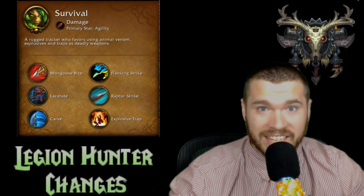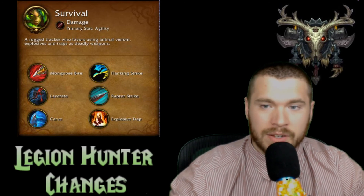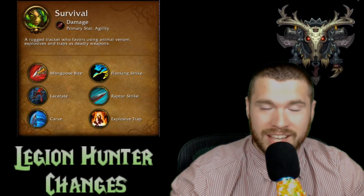Moving on to Survival, which is definitely the most overhauled spec for Hunter — they are completely melee now and are the only spec that can use traps. They still use their pet though. Their main ability is Mongoose Bite, a melee attack that deals increasing damage the more times you use it within a short window, so you want to spam that. Flanking Strike is a melee attack where you and your pet both attack the target, and seems to be a cooldown.